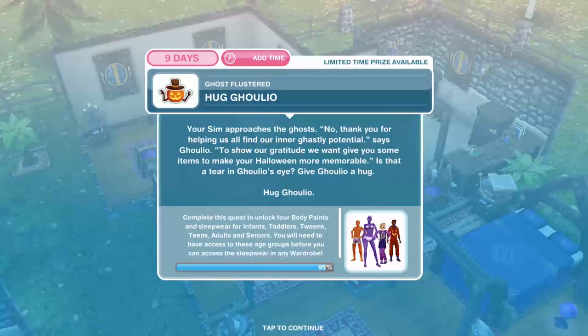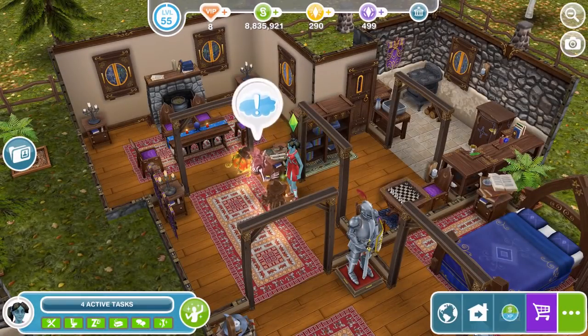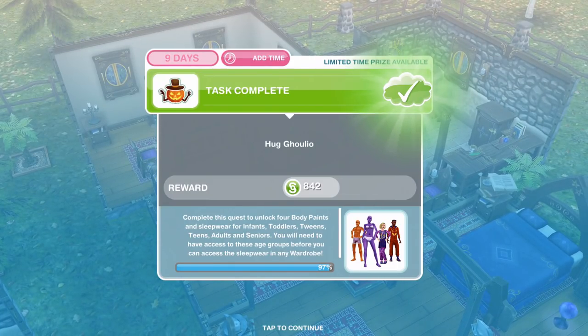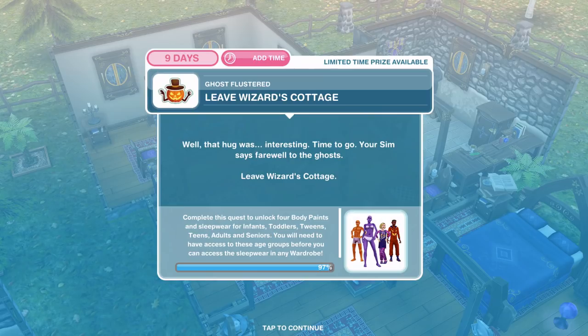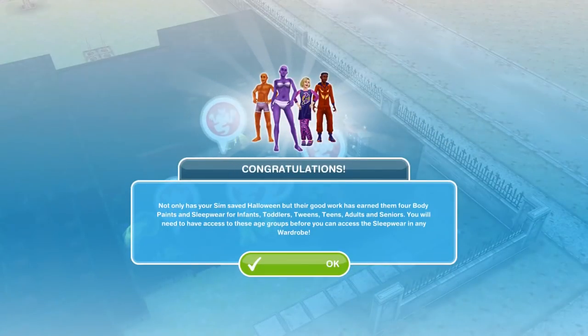We need to hug Golio. Your Sim approaches the ghosts — thank you for helping us all find our inner ghastly potential, says Golio. To show our gratitude we want to give you some items to make your Halloween even more memorable. Is that a tear in Golio's eye? Give him a hug for one day and one hour. The longest hug in the history of time has been completed. Now we need to leave the wizard's cottage — your Sim says farewell to the ghosts. If you just go into your Sim tracker and tell your Sim to go home, that's task complete and that is quest complete as well.